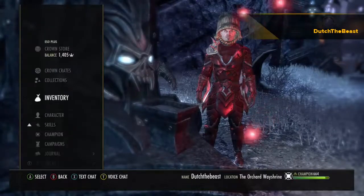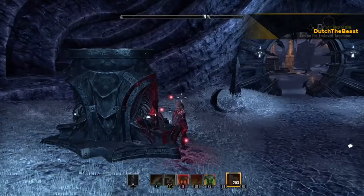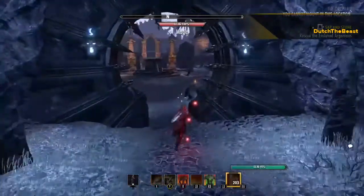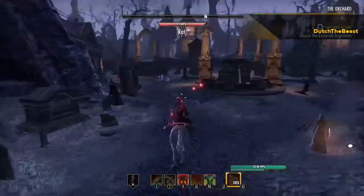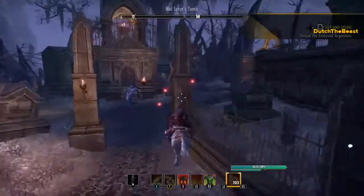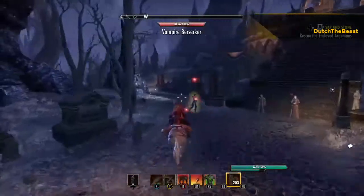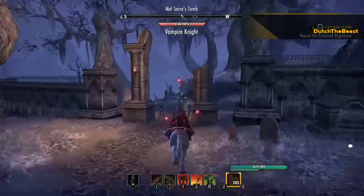It's kind of in the middle of Cold Harbor. I like to start at the way shrine right there. It's much easier if you've already done the quest for this, so the enemies will attack you and you kind of ride past them. Go to the left right out of this — it's a vampire graveyard kind of thing here.